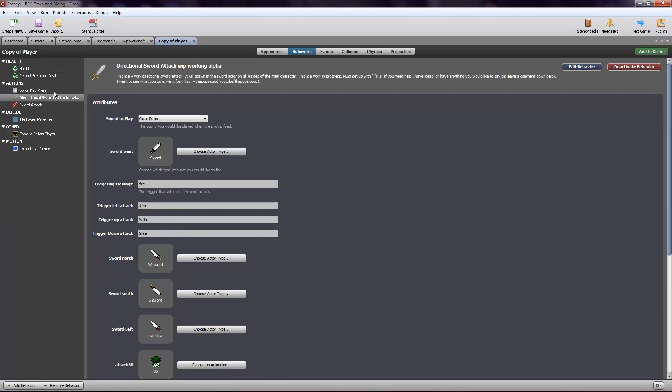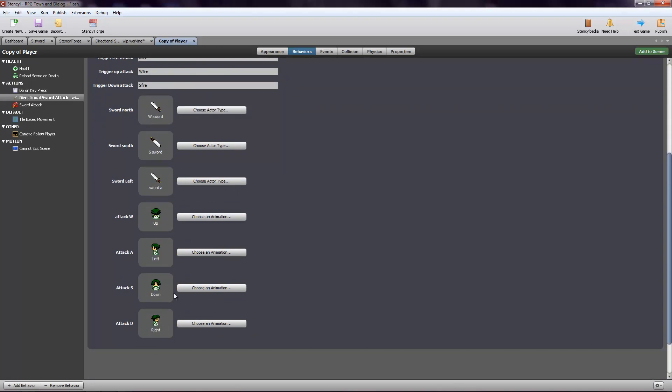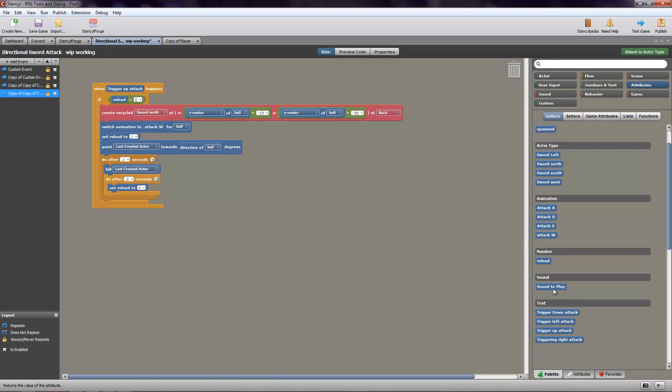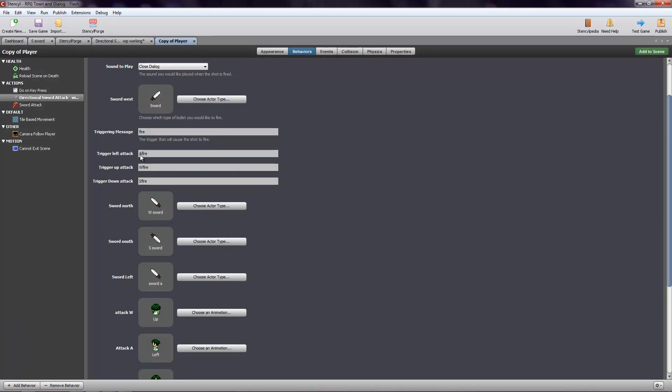All that stuff I just showed you on there is going to be all of this — all the variables that you need to put in for the code to work. The sound that you play, for example, is going to be 'sound to play.' You can't use my code that I wrote without using this behavior as well — 'Do on key press.' This one actually comes with the action pack, so if you go to the Stencil Forge, just go to home and search for 'action pack.' If you download this, it'll come with that behavior that you need in order for this to work.